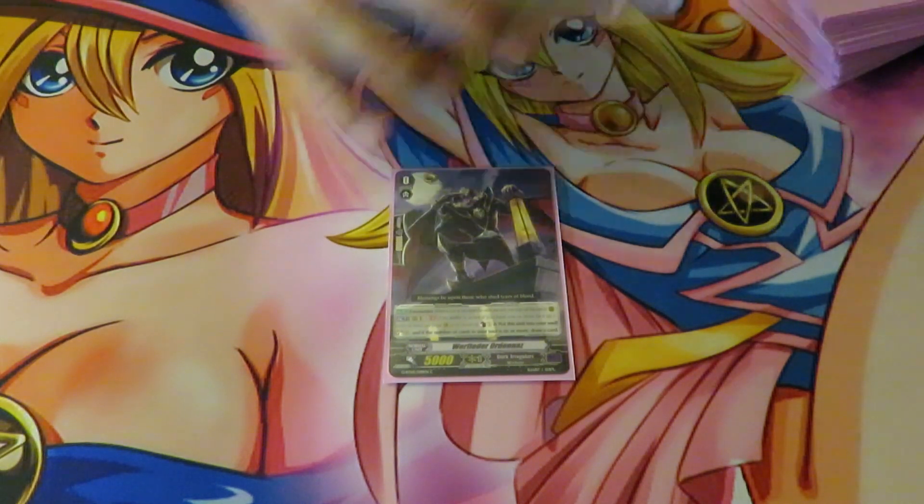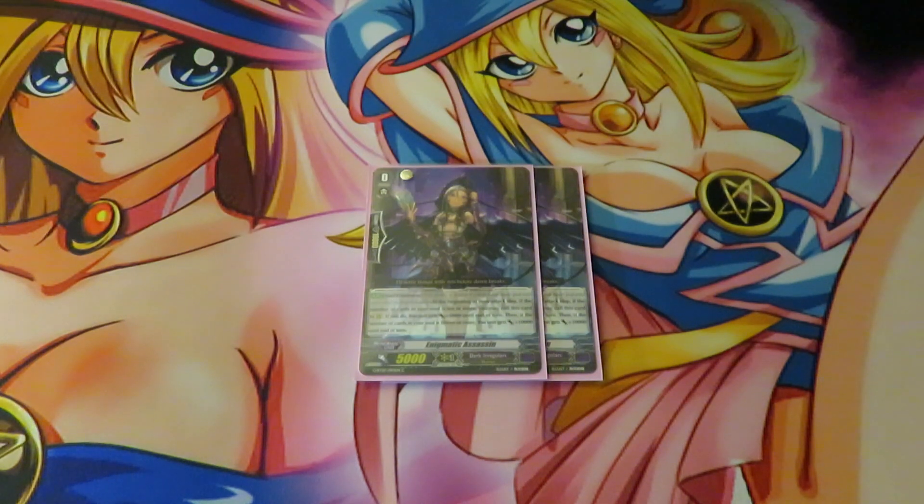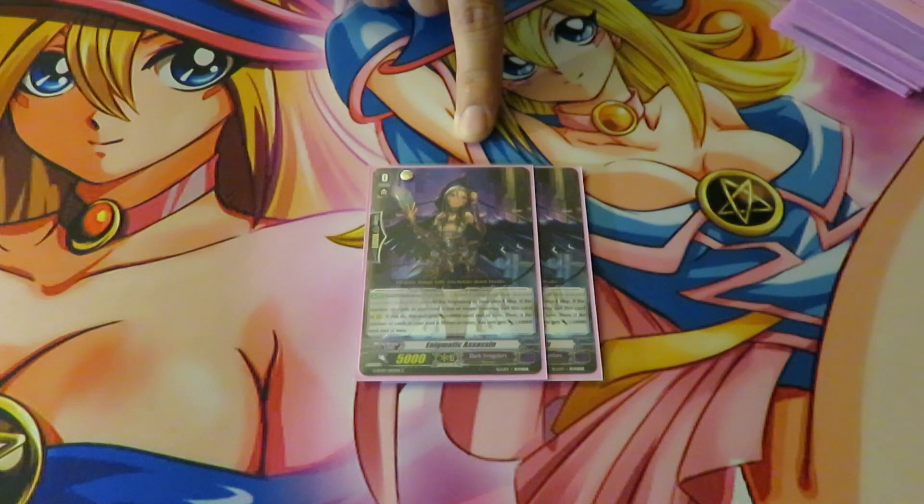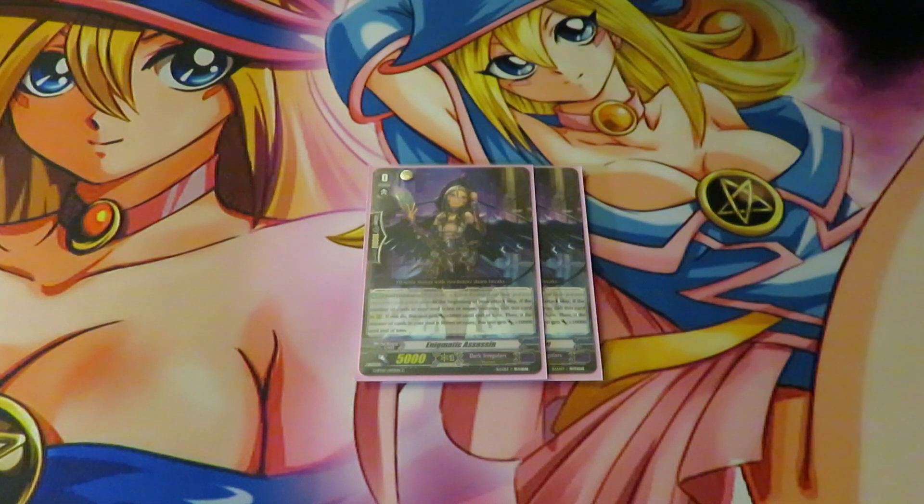In our deck we run two Enigmatic Assassin. This card is super broken, to be honest, because you just call it out during your Chairman Stride or your Guard Restrict guy. Put it behind Van — if you have 15 or more, it's like a 20k booster basically. That's why Enigmatic Assassin is fantastic. We could run more than two if we wanted to, but for now we run two.